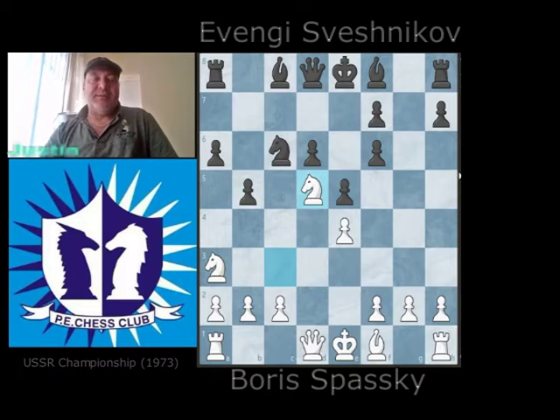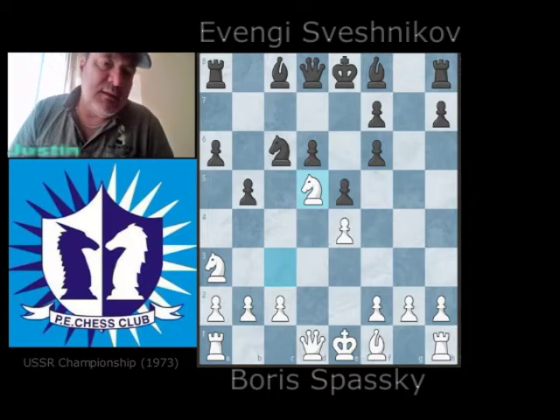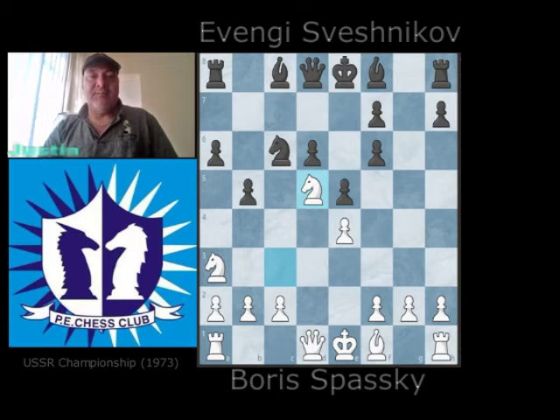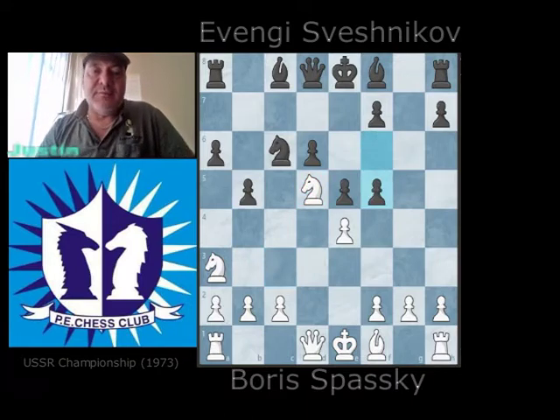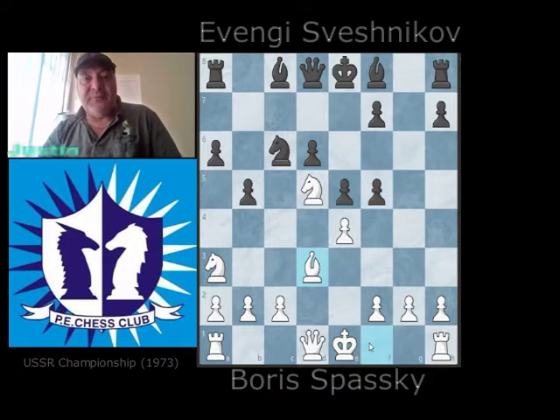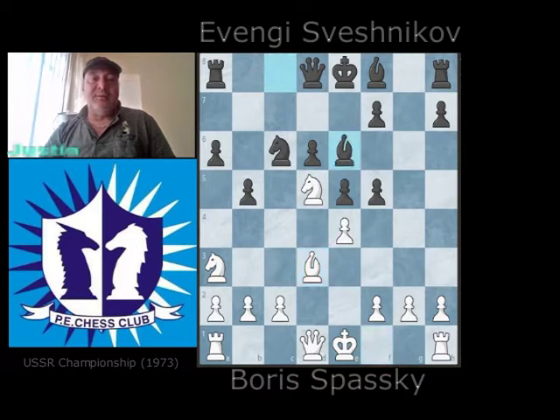Black has the two bishops and some space. At the top level, guys can defend and white normally stands well in these positions, but it's sometimes a very long road and there are some very strong players that play the Sveshnikov Sicilian these days — it is playable for somebody who does not want to sit in a passive position. For the cost of a few double pawns and a d6 backward pawn, you do get some freedom from black's side. So after knight d5, black tries to get rid of his double pawns and break up white's center. Spassky plays bishop d3, preparing to castle and defending his pawn on e4, after which Sveshnikov plays bishop e6.